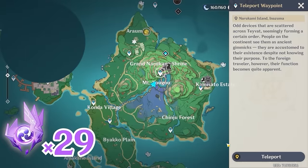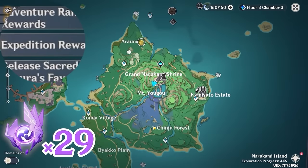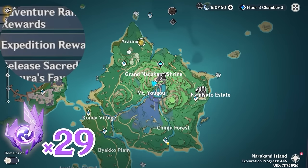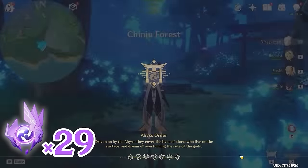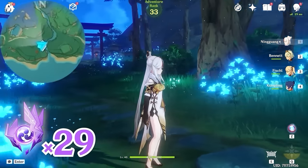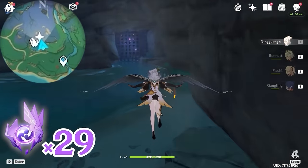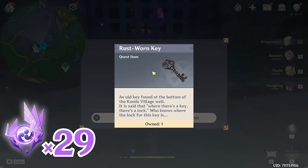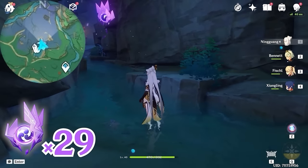After that, let's teleport to this waypoint below Grand Narukami Shrine, and we're going to glide towards this location. Alternatively, if you have this waypoint below Qingju Forest unlocked, you can also teleport there. Head towards northwest, upper left on the minimap — we're going to the same location. Here you will find a gate, and behind the gate there's an Electroculus. To unlock this gate, you will need the key that we picked up underneath the well.